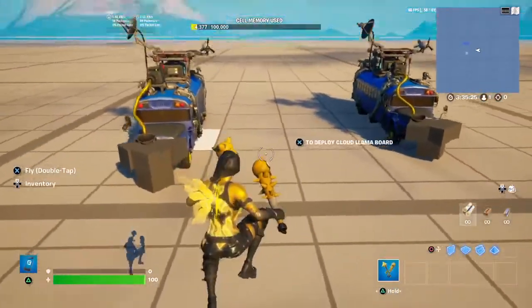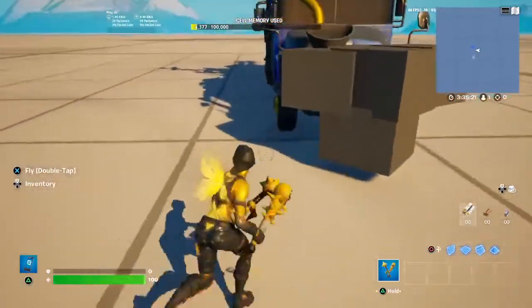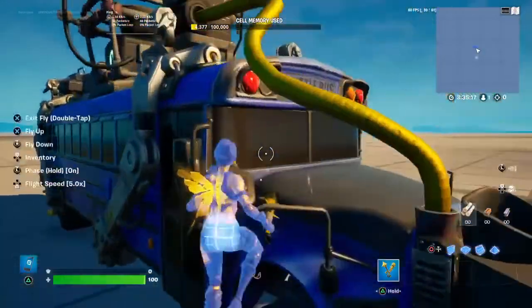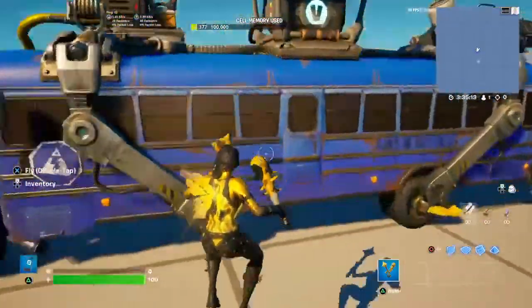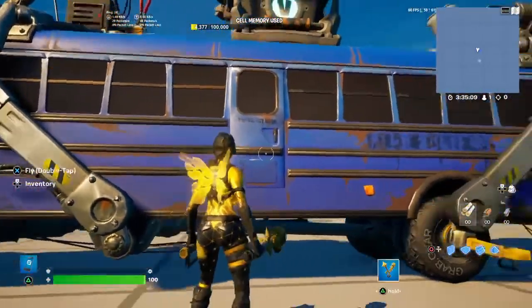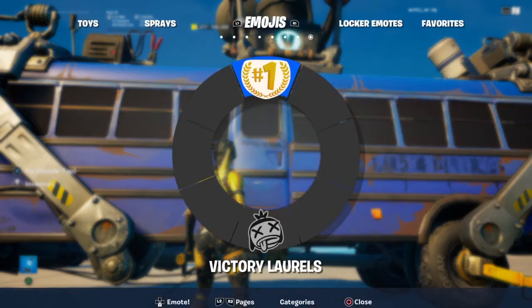And now we got two battle buses. So you can make one from The Seven and one from the IO. And you can put spray paint on it if you want, or anything else. So this is gonna be the Seven one, so I'm gonna put this on the side.